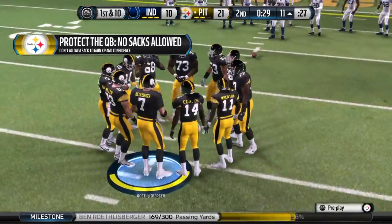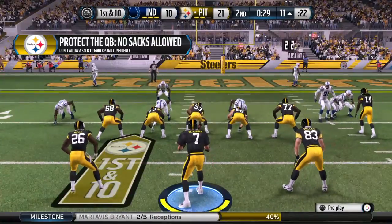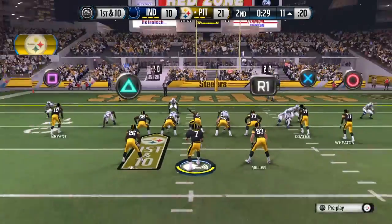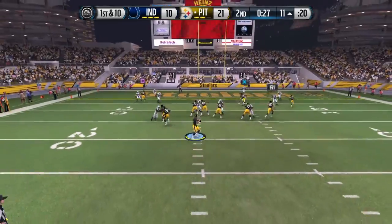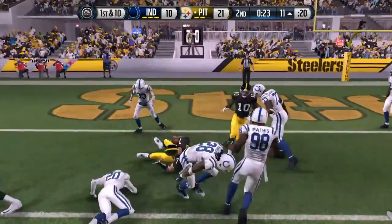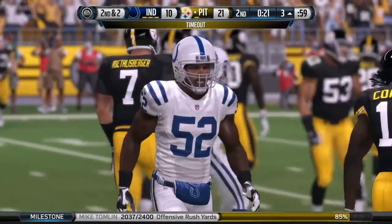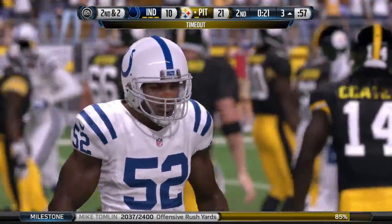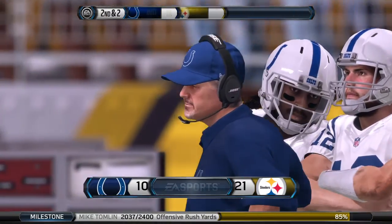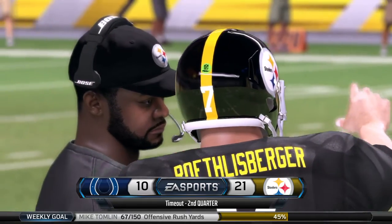The Steelers now inside the 20. A week ago, they converted time and time again inside the red zone. First and ten. Roethlisberger's going to take off with it. Roethlisberger's going to hit the ground in a slide and end the play. It's a rough game out here — avoid hits. Good job by the quarterback sliding before he takes the hit.